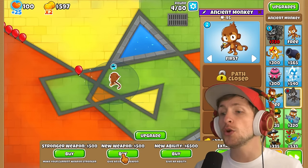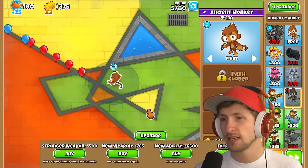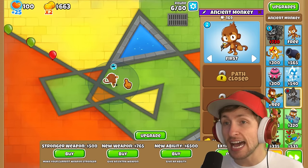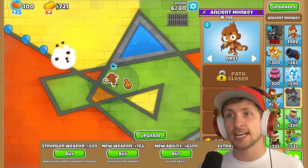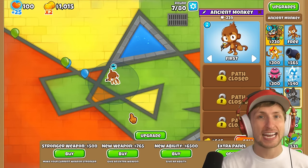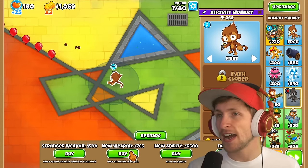Let's grab ourselves a new weapon — whoa, there's a new common! Shell — it's literally Mortar Monkey, and it just automatically targets. That is not a common, that should be a rare. So Mortar Monkey's been added to this now, that's so cool! There's just new things to find about this mod.